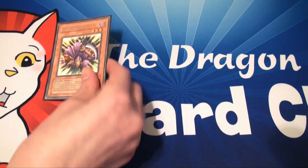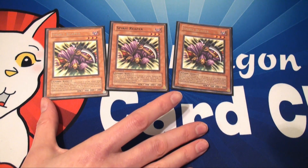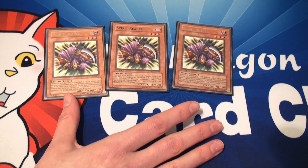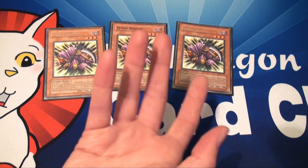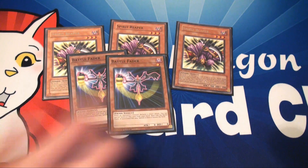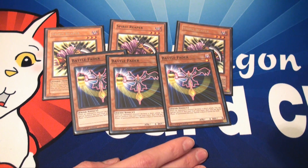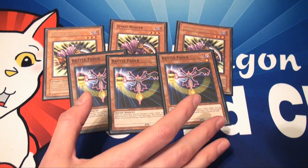Monsters — there's barely any. I have three Spirit Reapers. These are really good for defense; they cannot be destroyed by battle. It's also a dark monster at level three, so that's very important. And if you do happen to hit your opponent's life points, you get a randomly chosen card from their hand sent to the grave. And three Battle Faders — another good defensive option that can also be recycled. It's dark and level three or lower, so again, that's very important.